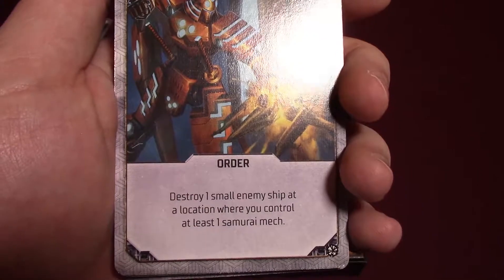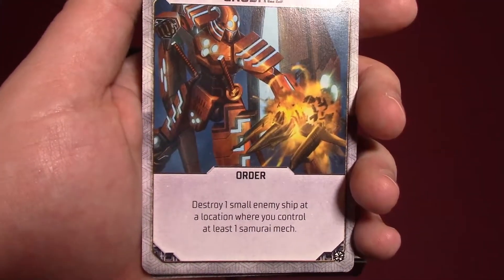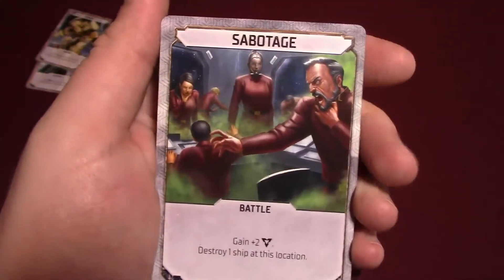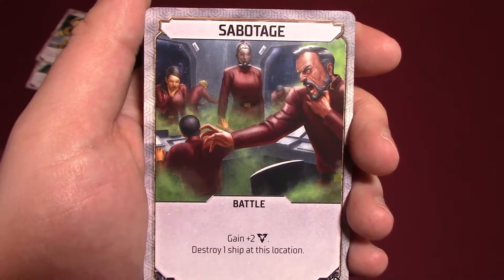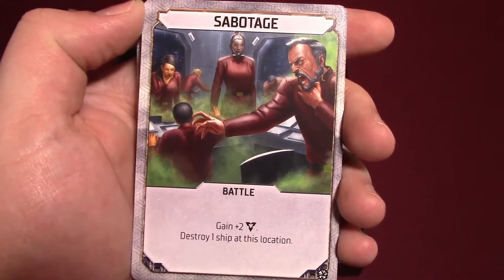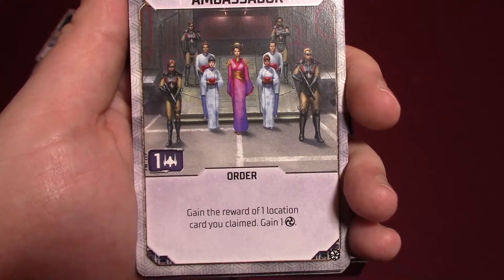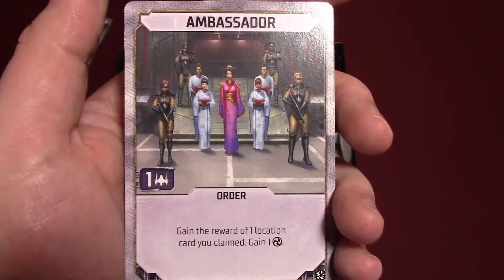Crushed: destroy one small enemy ship at a location where you control at least one samurai mech — very simple, but has no cost, so that's cool. Sabotage: gain two attack and destroy one ship at this location. That's actually pretty powerful for something that has no cost. Ambassador: costs a ship, but you gain the reward of one location card that you claimed and you gain one honor. That's nice.